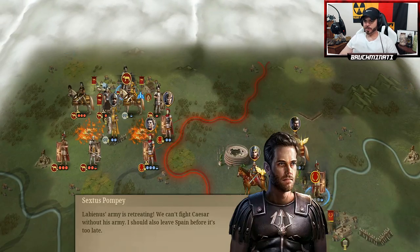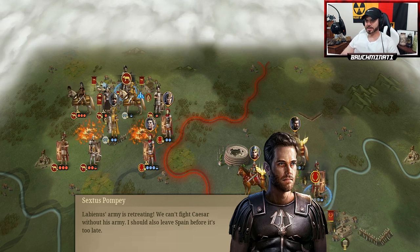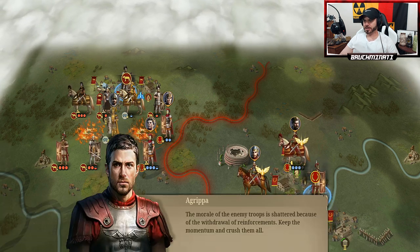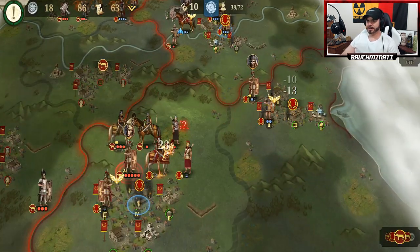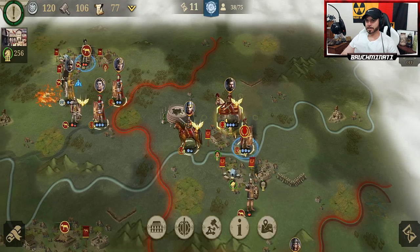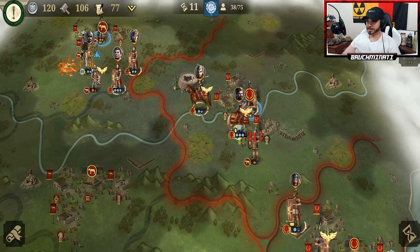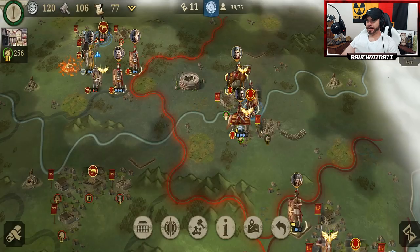Labinas's army is retreating. We can't fight Caesar without his army — I should also leave Spain before it's too late. The morale of the enemy troops is shattered because of the withdrawal of reinforcements. Keep up the momentum. Totally.